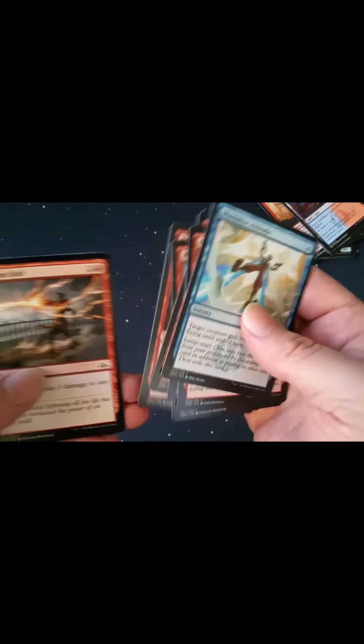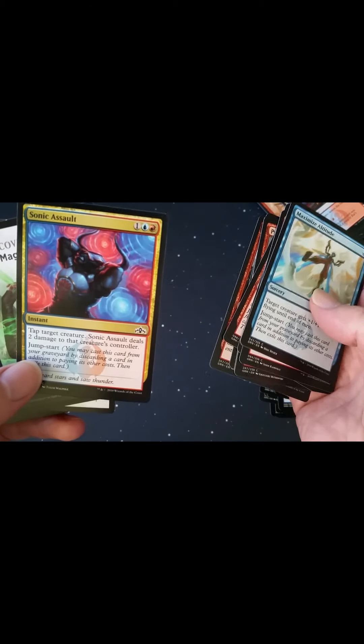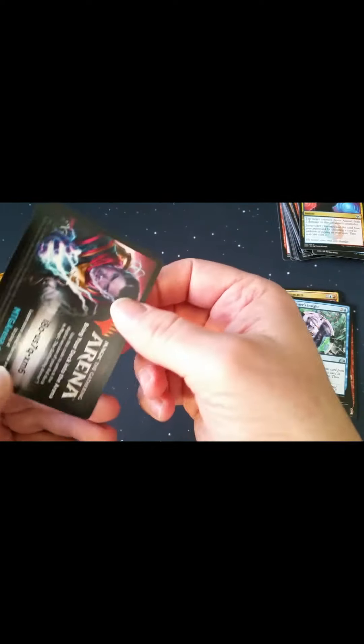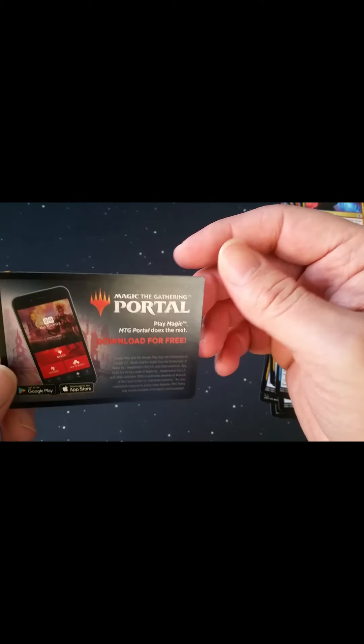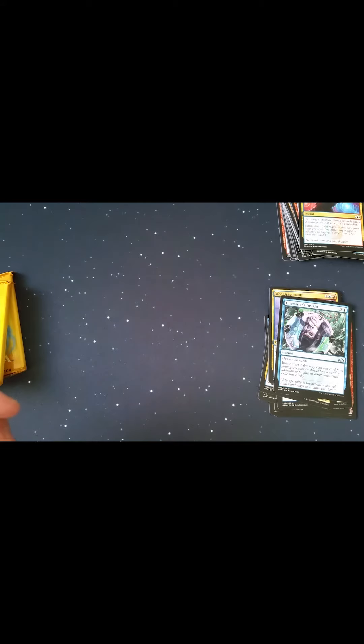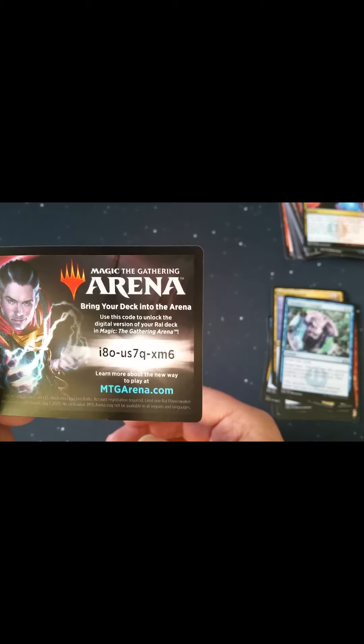Bunch of lands followed by some more uncommons — Chemister's Insight. The uncommons are kind of jumbled in there. Sonic Saltblast — I love that card, I hope I can find it in foil one day. And a code for Arena — here, anyone want that code, it's all yours.